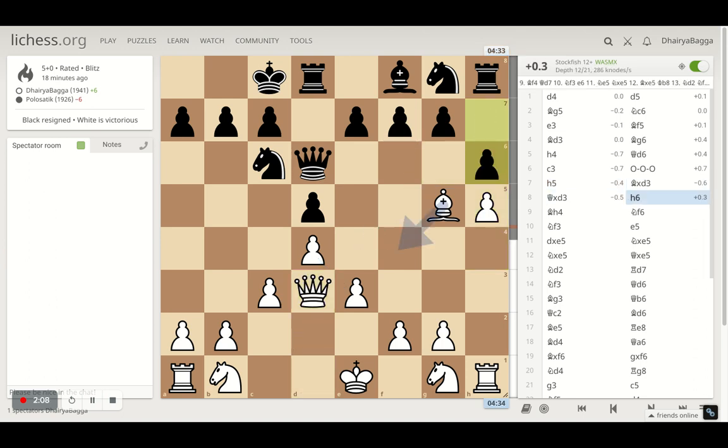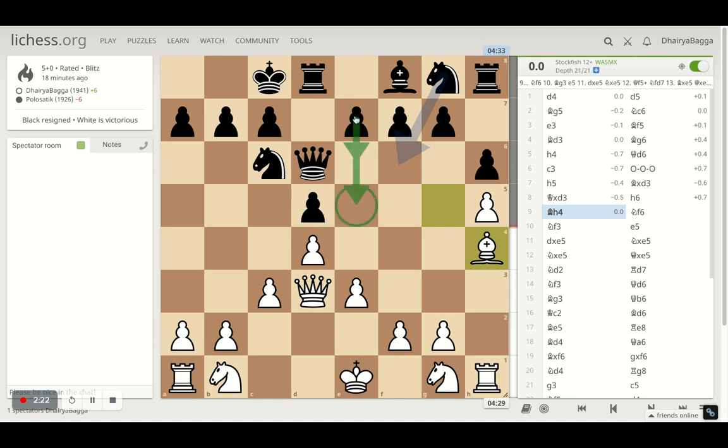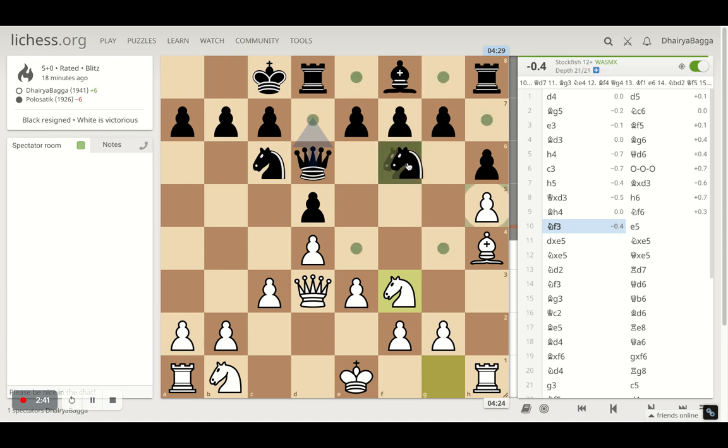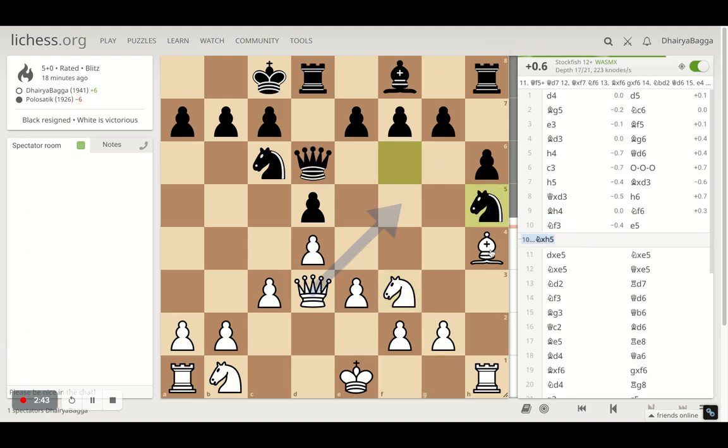Opponent takes and I take back, then the opponent tries to kick my Bishop away by placing the Pawn on H6. I went with Bishop H4 to make sure you still cannot play E6 or E5 — a center break immediately. My opponent plays Nf6. After Nf6, I went with Nf3, leaving this pawn. Of course it can be taken, and after the opponent takes, I can either take back the pawn with the bishop for an extra pawn or give a check and still be hitting the knight.